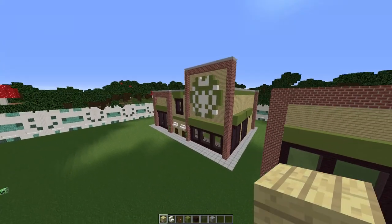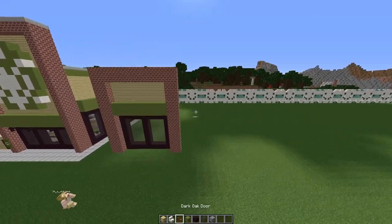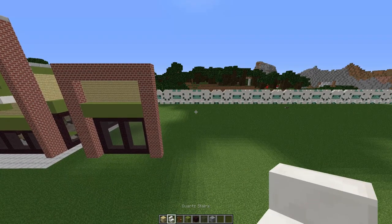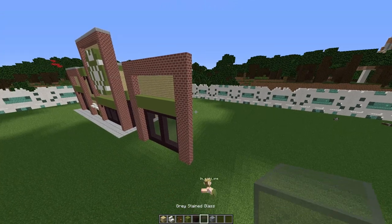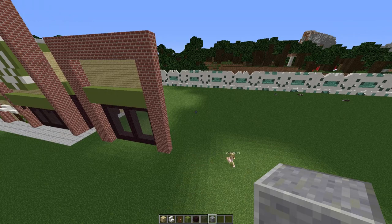Now it's time to build the next bit — this bit here in the middle. To build this you're going to need some birch planks, some quartz stairs, 4 oak doors, and you'll only need 4 quartz stairs for this, some lime terracotta, some nether bricks, some grey stained glass or glass panes, and a few pieces of polished andesite.